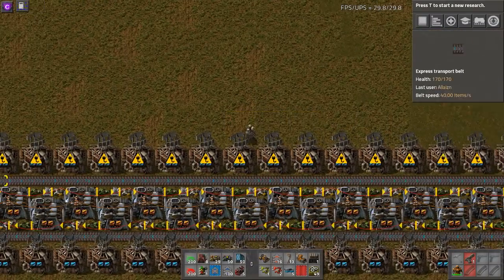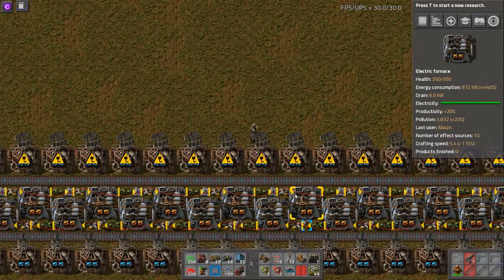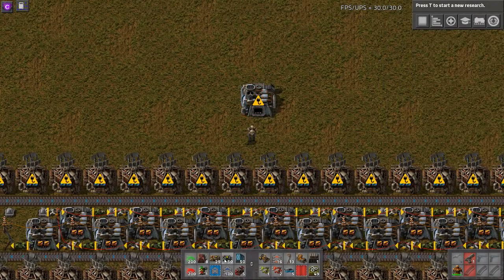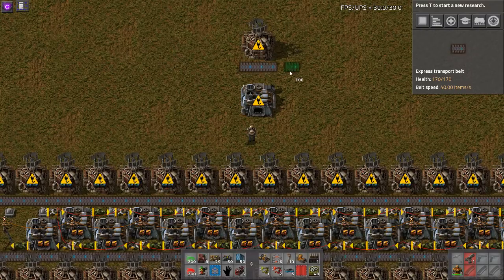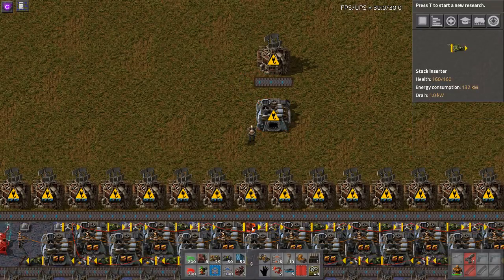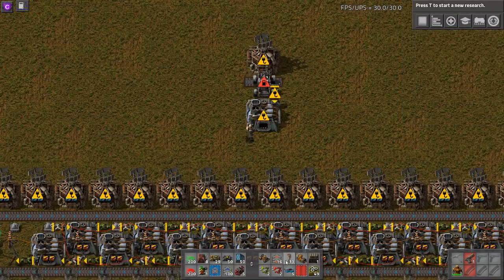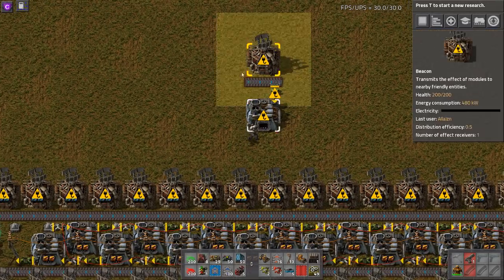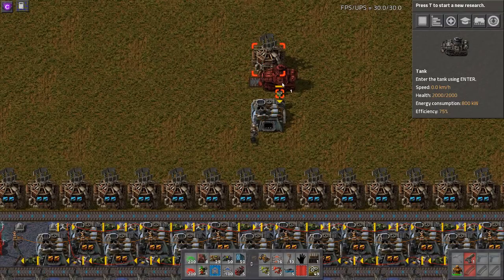How does it work? We have a more or less standard 8-8 design, which is a little bit compacted, because we basically inlined all the inserters, and we have belts on the outer lanes. Why do we do it that way? The problem is that in the basic 8-8 design, we have two spaces between the furnace and the beacon, and one of these spaces is where our car will be going. We need to place some inserters somewhere, and if we place them like that, we have two problems. First, the car will get stuck — or the tank will get stuck — on these inserters, and we can't circumvent this problem. This limits us to only cars, since only cars are able to fit inside this gap, as seen here.